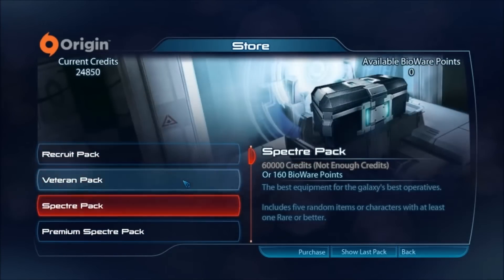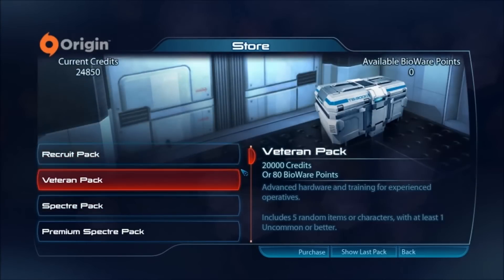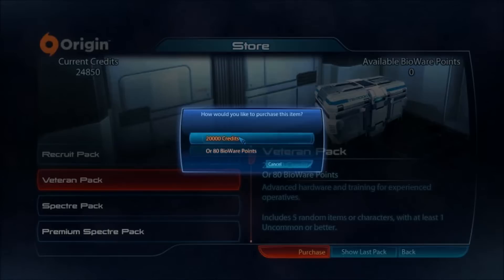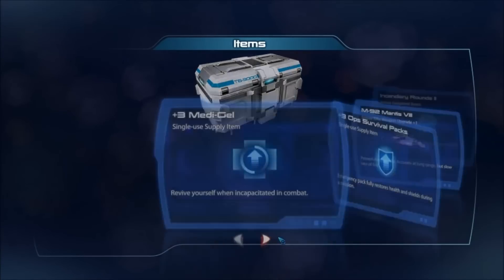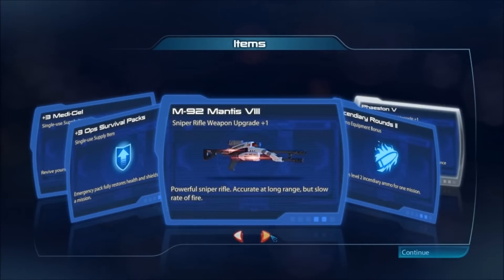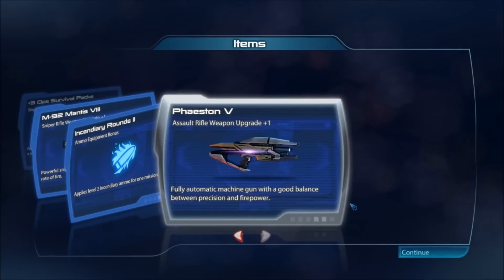I don't have enough for a Spectre Pack, but I don't really feel like buying a Veteran Pack either. Oh, what the hell, why not? We have 3 Medigel, 3 Op Survival Packs, the M92 Mantis at level 8, Incendiary Rounds 1, and the Phaeston 5.